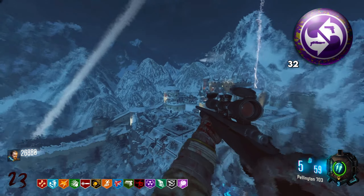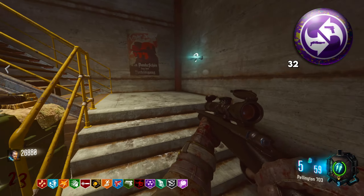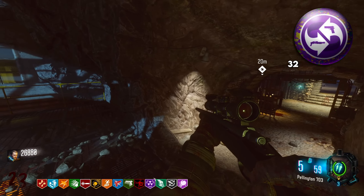And then we have Re-spin Cycle, which allows you to re-spin the box for free and you have two uses of this. It saves you like almost 2,000 points on the box and it allows you to get a new gun if you're spinning the box early and don't like what you get.